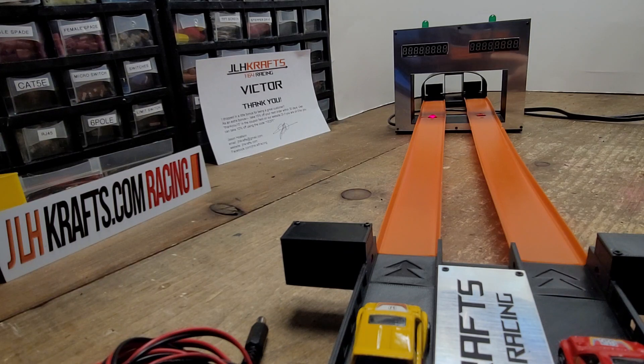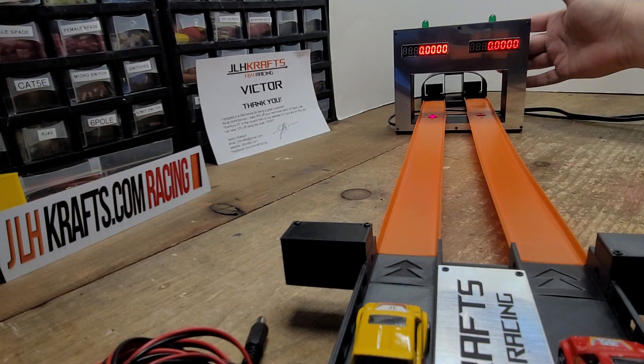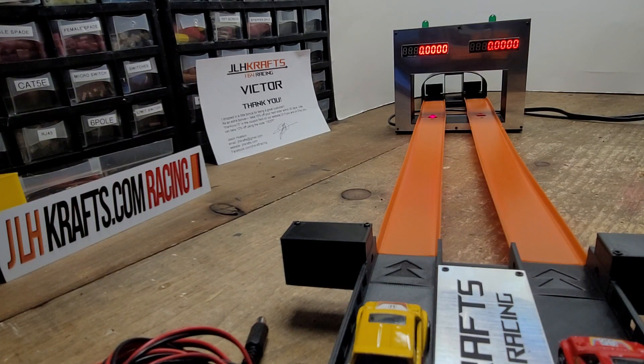What I'll do is I'll just elevate the start gate here to make the cars go through. Once you have everything plugged in, there's a little sticker on the back. Just put your hand over it like that, and then once that's done, you'll press the remote to start your cars.